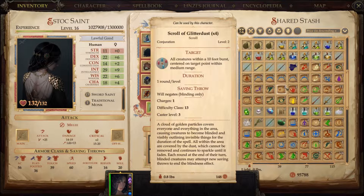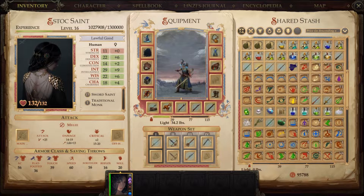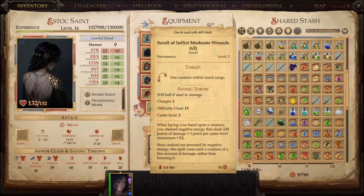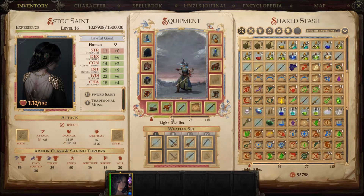Glitterdust is always going to hit as long as targets are in the area of effect — that includes you and your team, so be careful. It also has a blinding capability; it's just extremely helpful. The spell we're looking for is probably one I don't have. See Invisibility won't do anything because these guys are not invisible, same with Glitterdust. We can't dispel the concealment because it's a natural effect on them. But a scroll of Create Pit — we should actually try to use that just for fun.